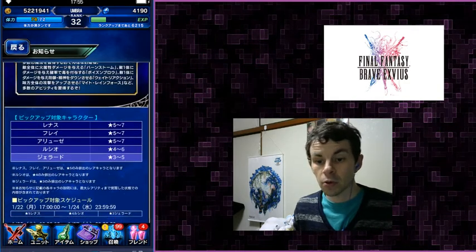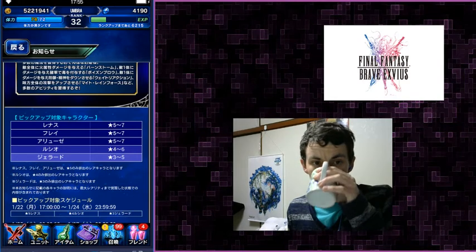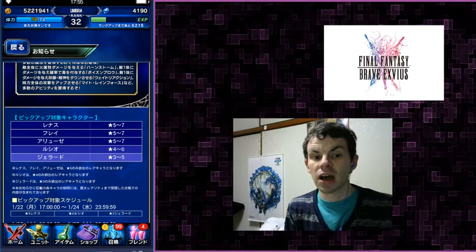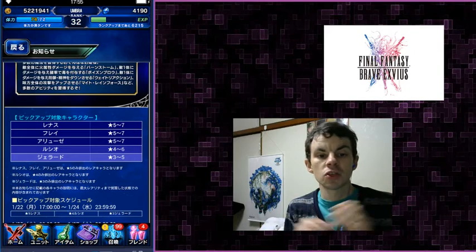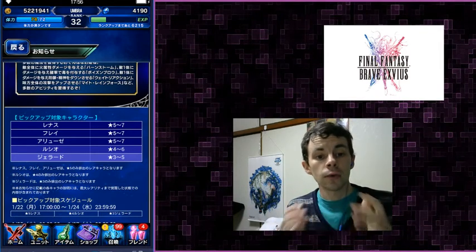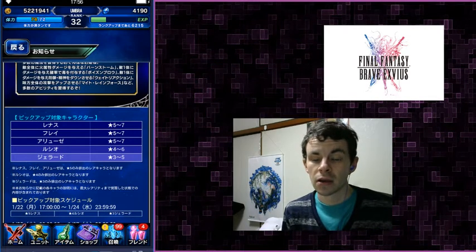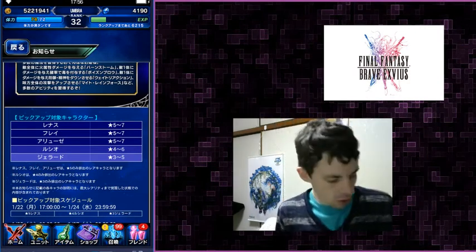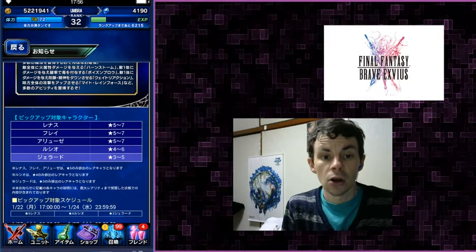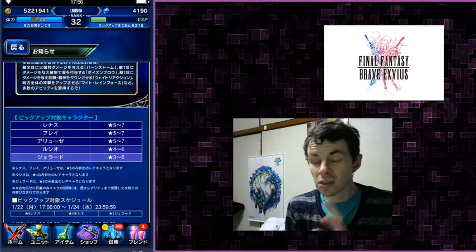Now let's talk about the banner rotation schedule. Because there are three five-star bases, there will be three individual five-star banners at certain times, as well as an everyone banner at the end. Rainbows from featured banners are Valkyrie Profile units only — meaning if you do get a rainbow on one of these banners, it is a Valkyrie Profile character. Rainbow rates are likely to be 2% on the featured rainbow and 1% for the other two at 0.5%, so you can still get the others on a featured banner.